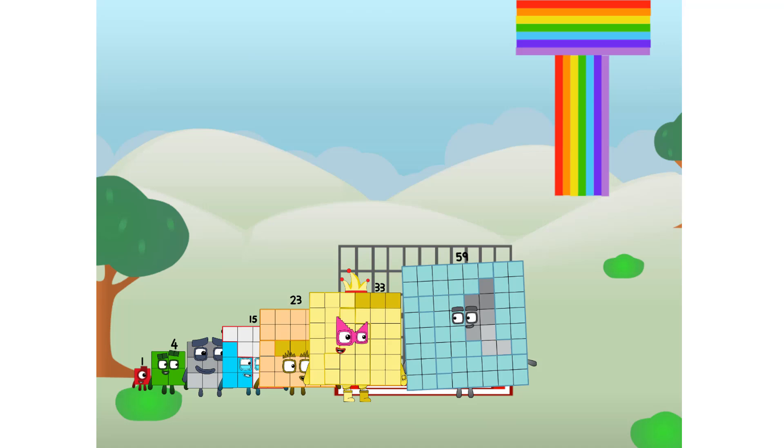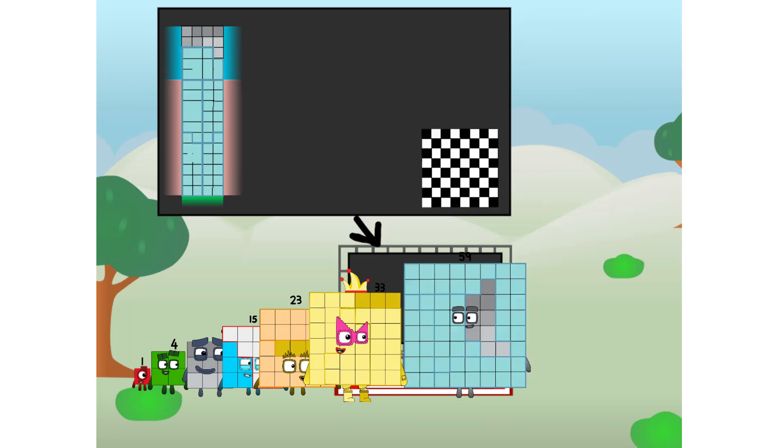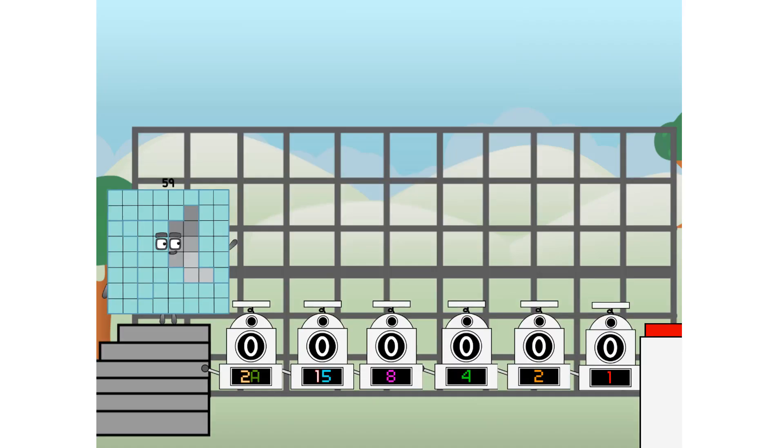I've got so much to show you. I am 59, and I can be a strong square, a chessboard, a rectone member, 8 octoblocks, or even a Luxoblock. But today, I want to show you a little trick I call Binary Boosters.